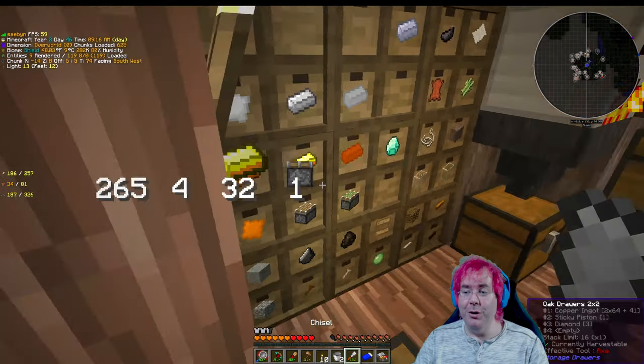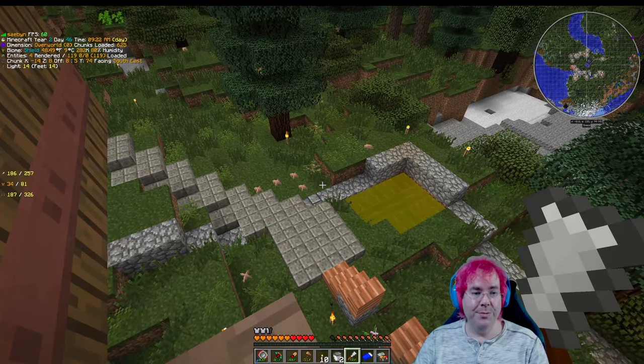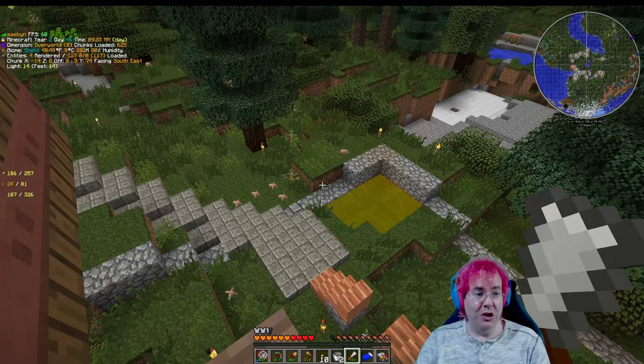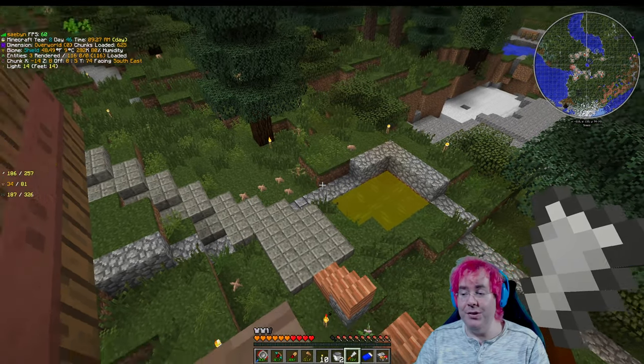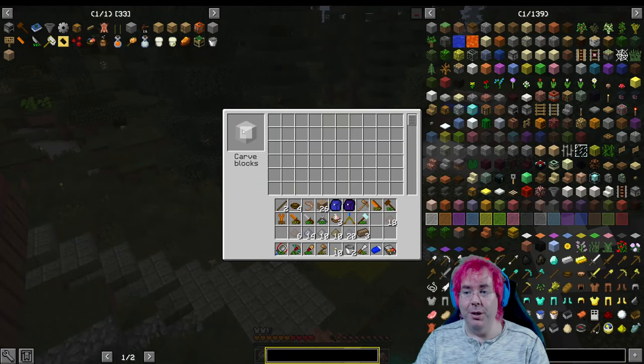So an important note about the chisel — if you use it on a block that's chiselable, like cobblestone, it can change the cobble into different variants, but it does use durability. But if you right-click the chisel and put a block in here, you can get a decorative block from that, and it doesn't use durability.